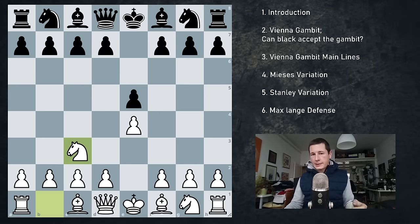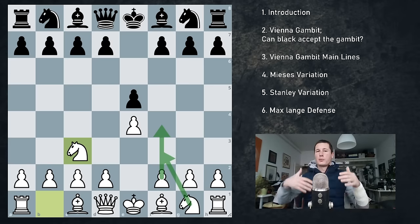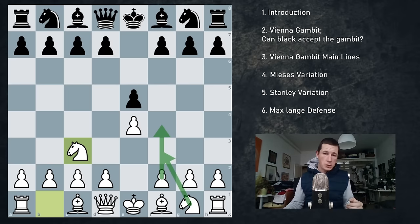You play knight c3 and you delay the development of your kingside knight in order to be able to play f4 in most cases, although you don't have to. So it's an attacking opening, it's a sharp opening, and you're planning to put pressure on black very early on.